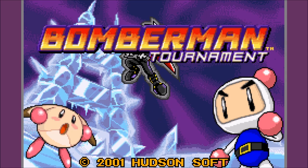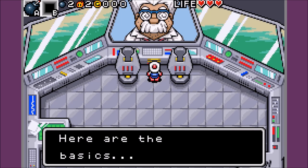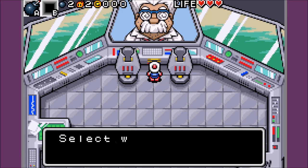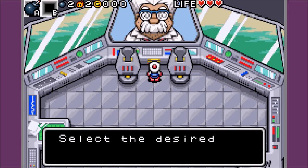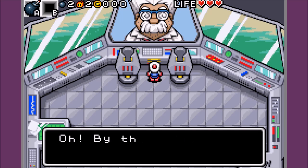It's Quest, and I'm gonna make a new game. Oh, looks like you arrived safely. Here are the basics — listen carefully. A sets a bomb. B activates the selected Carabon. There's a Carabon Scholar in town if you'd like to know more. Select will open the save window — you have two save files. R button opens the item window; select the desired Carabon there. L button opens the map view window. That's about it.